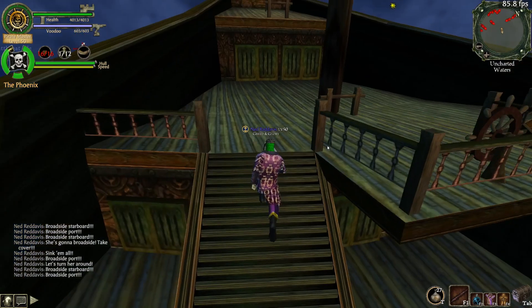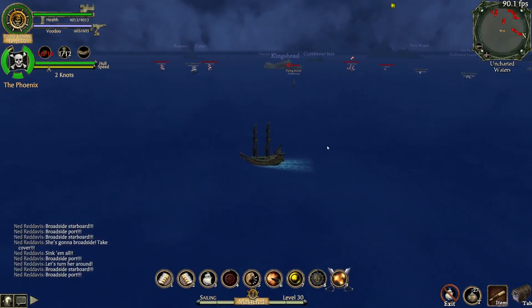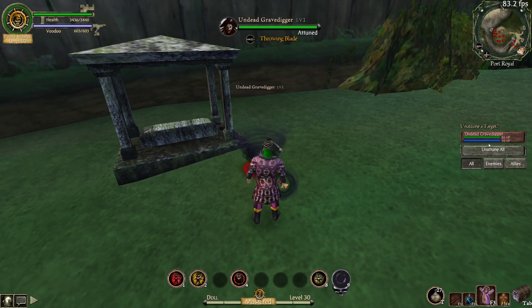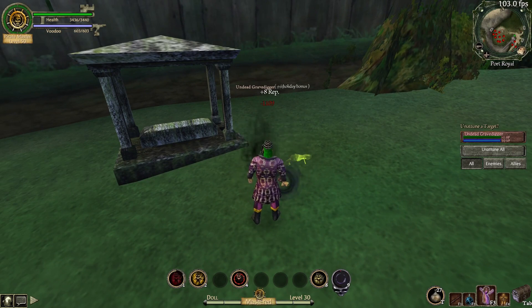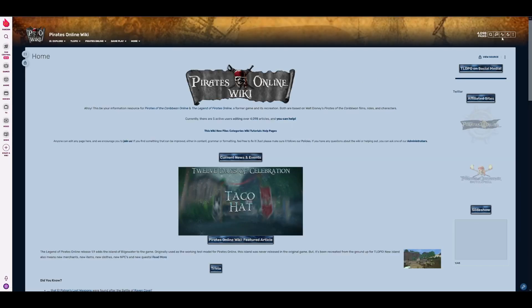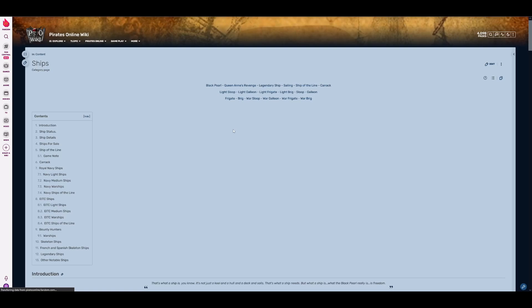Now we have to talk about health. Unfortunately, the game doesn't want to tell you what the health is of these ships. Unlike regular enemies where you can just hit them with a voodoo doll and know, you can't really know easily with ships. Luckily, though, we do have the wiki, so if we head on over there there is a ships page that has all the ships - so we just go from there.